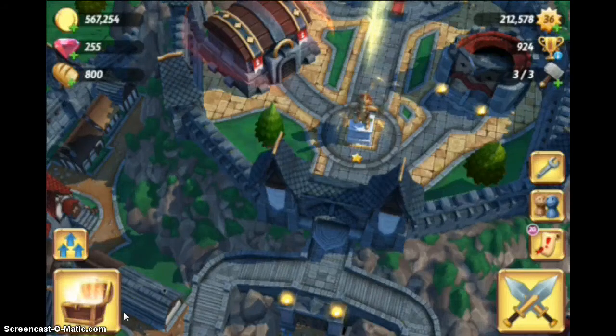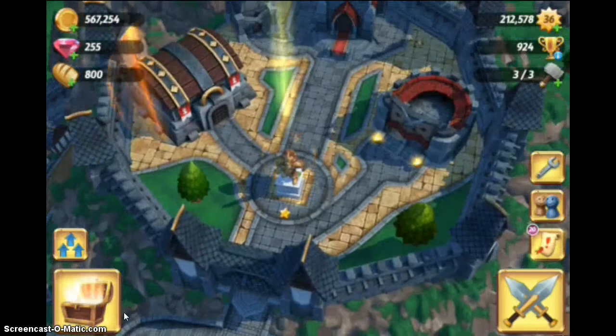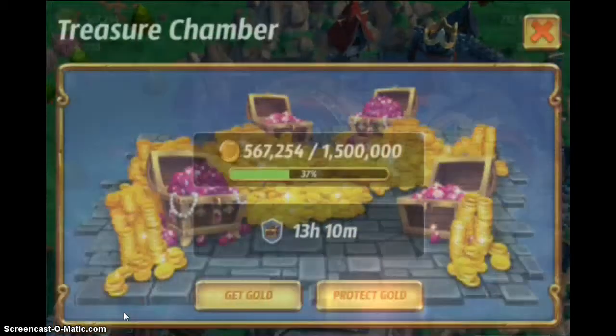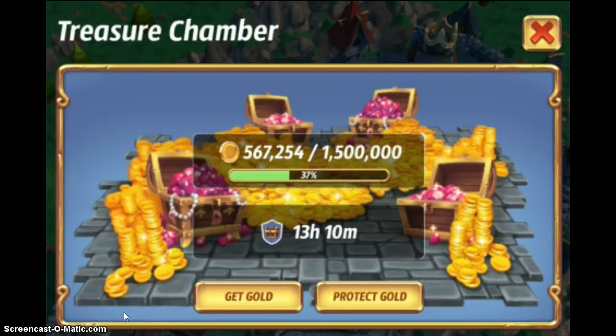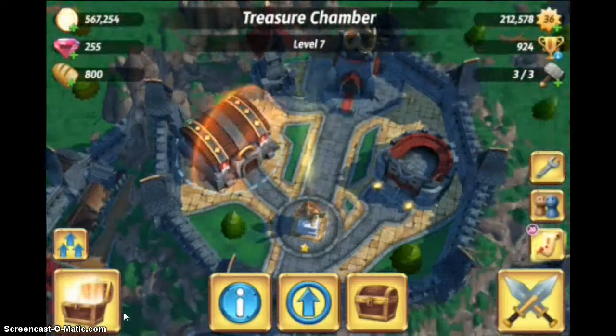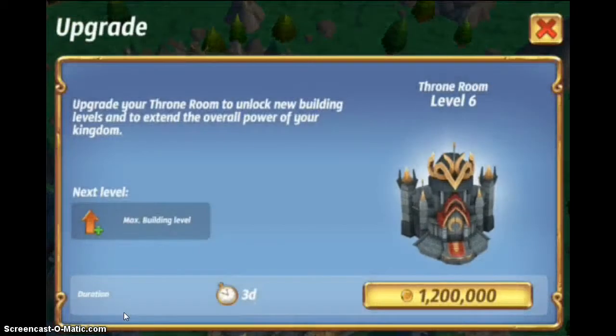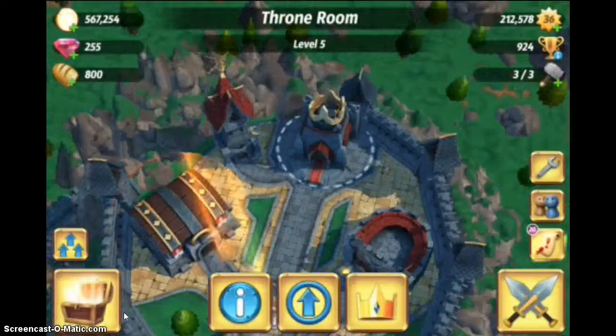Hey, welcome back. This is episode 21 of the Let's Play series. We still have our gold shield — it's been on for the last several hours protecting our gold. We still have 13 hours left. We need to get to 1.5 million, 1.2 million. So let's go start raiding.